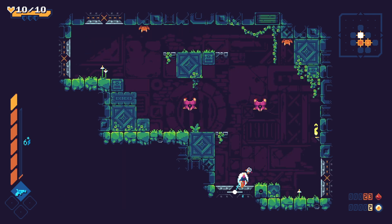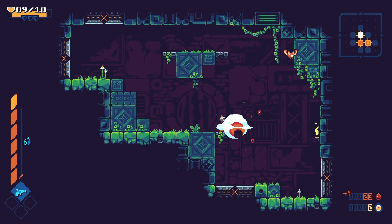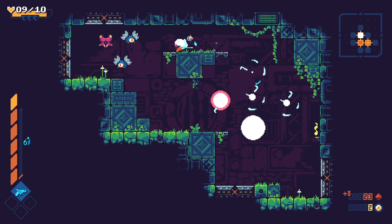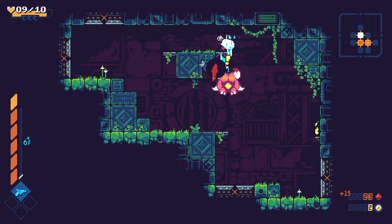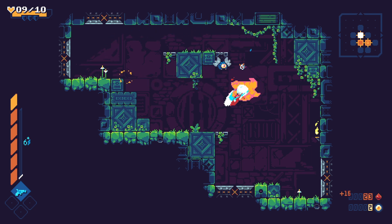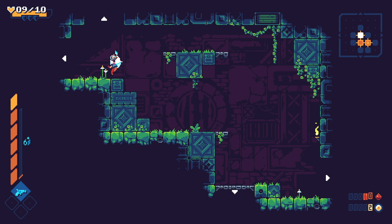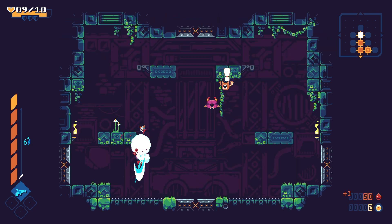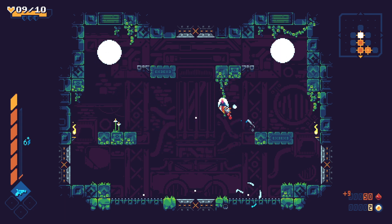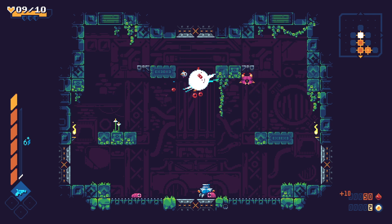I now know what secret rooms look like, so I should try to find them. There's a little bit of recovery time when you're in an attack, which is why sometimes I see what's happening but I'm not fast enough to get out of the way. The game also has a little bit of auto-aim, so when I'm over an enemy and just smashing X, I don't really have control over where I'm moving — for the most part the game is moving for me.